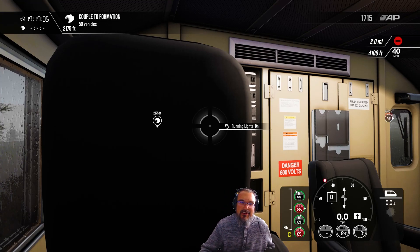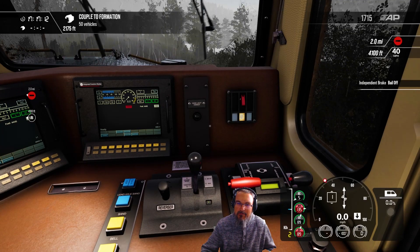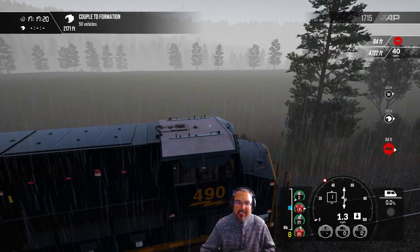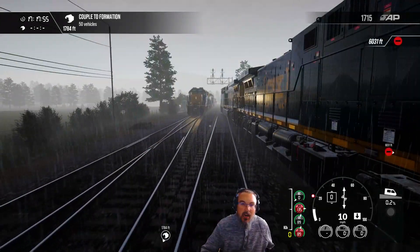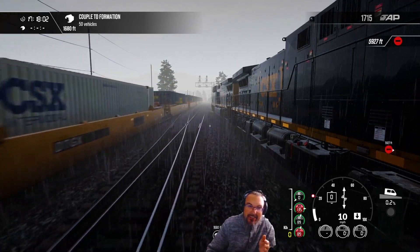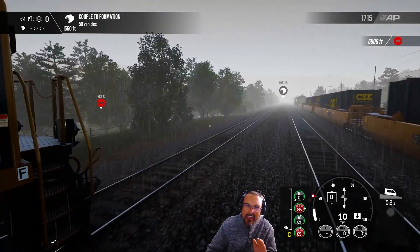All we have to do is put this in reverse, go to throttle one, release our independent brake and bail that off. For the sake of the cutout issue, I'm going to stop my train before I actually couple to the rail cars in about 2,000 feet. Oh my gosh, there is a train in the other direction — that scared me! I thought he was coming right toward me, but it turns out he was on the track next to me. I lied — there are trains here. I did not know this train was actually going to be here. That just spooked the heck out of me.